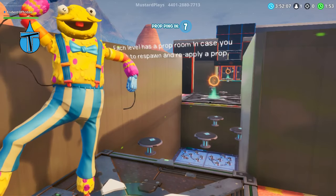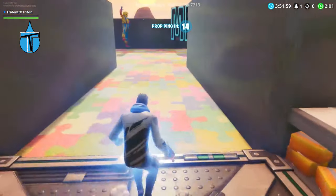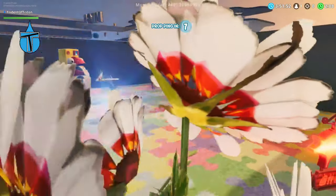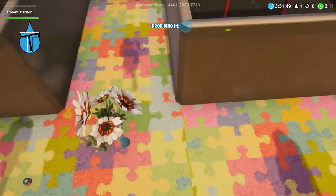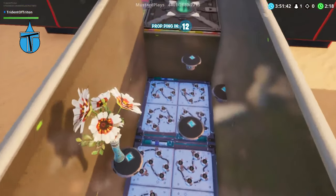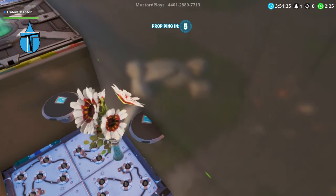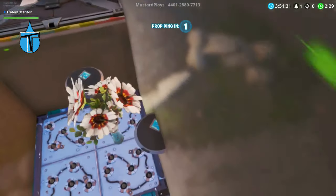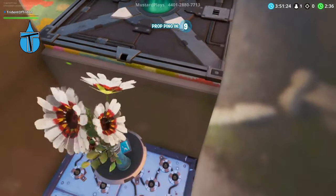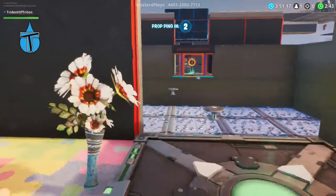Each level has a prop room in case you have to respawn and reapply a prop. We could continue with this one, but since everyone has a prop room we can just keep changing props - we're going to try them all out. Next up we try flowers. Pretty little flowers - pretty much center, that's pretty good. Almost over-jumped it. That is just weird because it looks like I'm just hanging off the edge but apparently I'm standing on it, so I guess my feet aren't completely center.